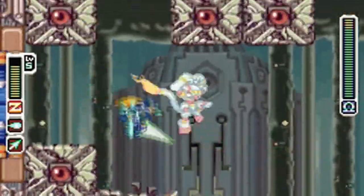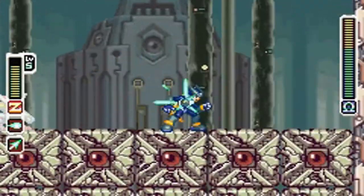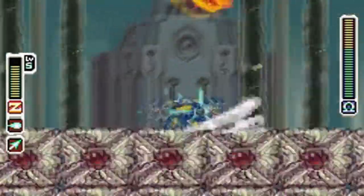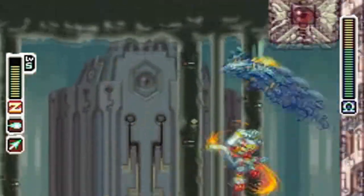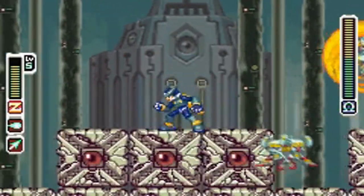When he's moving around the room, he will be encased in a fireball and he'll be invincible during that time. When he hits the blocks scattered throughout the boss room, he will destroy them. So the whole boss room is destroyable.